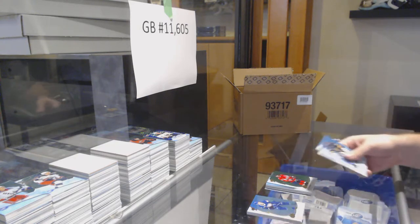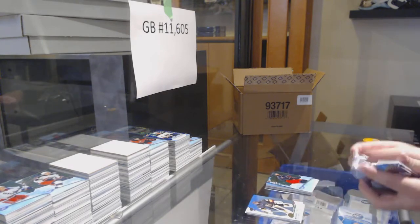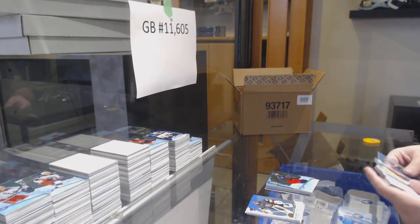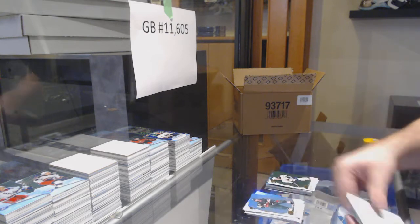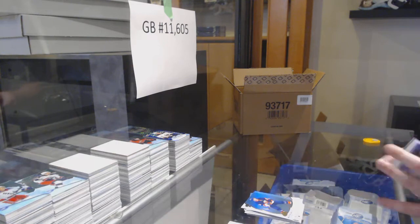We've got a Capitals Alex Ovechkin Green, $12.99 Kevin Stenling for the Blue Jackets, Jack Eichel Green for the Sabres, and $4.99 for the Tampa Bay Lightning — Carter Verhage.